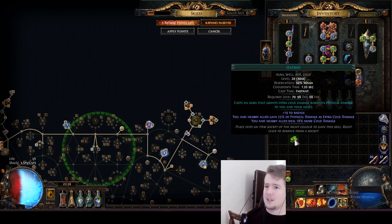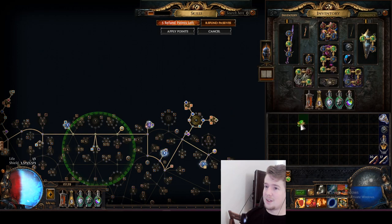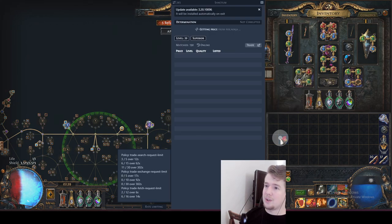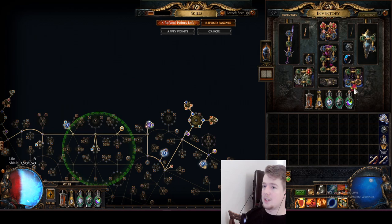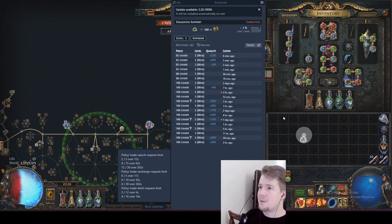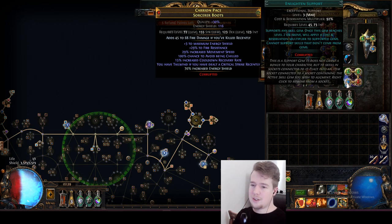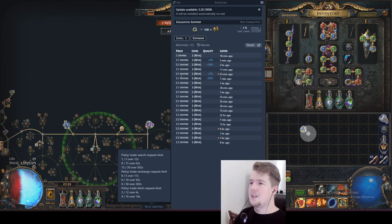I don't have a 21 hatred - that needs to be fixed, it's 50 chaos. You can also get a 21 determination - again 50 chaos. We also have an Enlightened level 3 which is 100 chaos. It's pretty cheap if you buy a corrupted one. If you buy an uncorrupted one, that's going to cost you a lot more - about 2.1 divines uncorrupted.